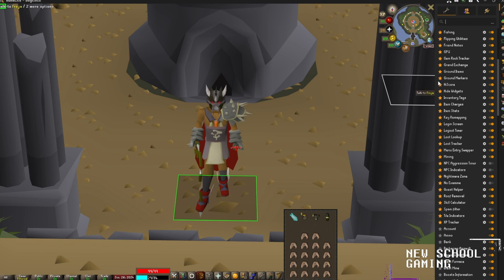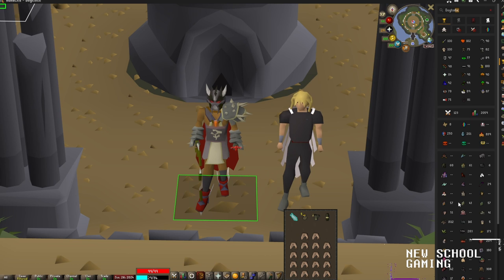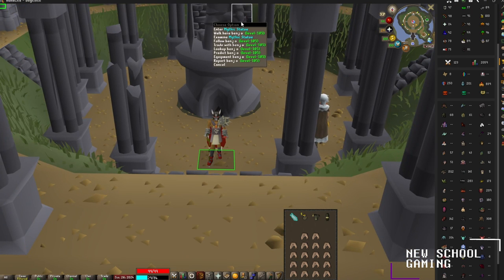For our next plugin, we're going to check out the High Scores plugin. This one's pretty cool — it's this little trophy icon on the right side of your screen. It lets you look up other people's accounts to see what their stats are, their combat level, and how many bosses they've killed. You can also right-click a player and use the Look Up option directly.